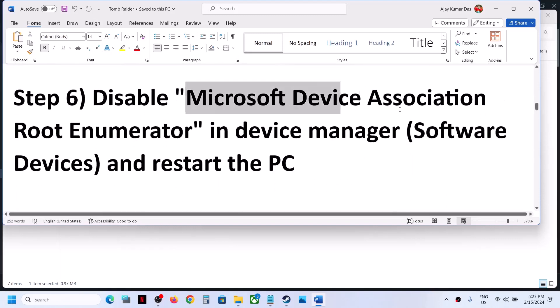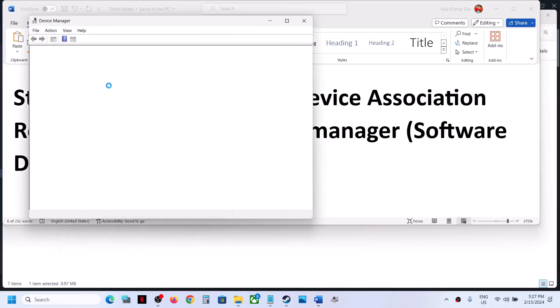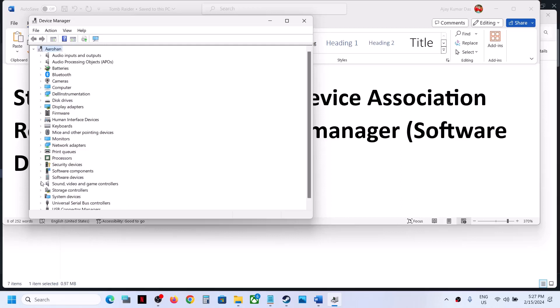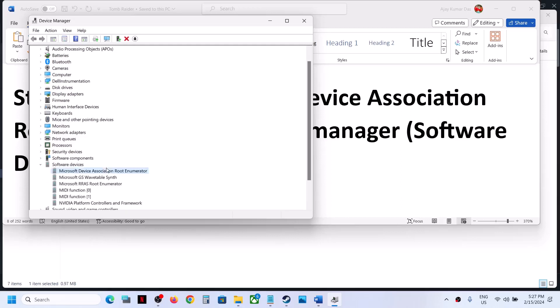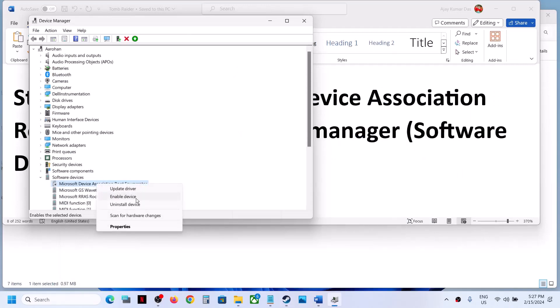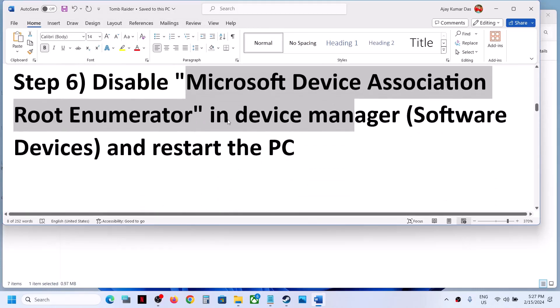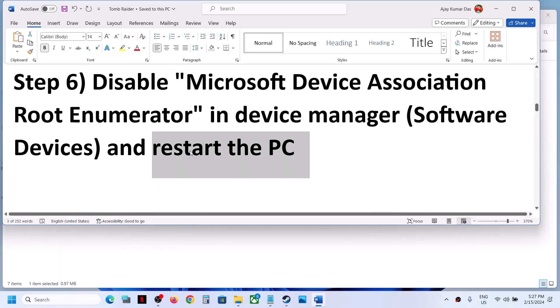The next step is to disable Microsoft Device Association Root Enumerator in Device Manager. Make a right click on the Start Menu and then go to Device Manager. Expand Software Devices, and you can see Microsoft Device Association Root Enumerator. Make a right click and then click on Disable Device, then click on Yes. Now launch the game and check. You can always re-enable it by right-clicking and selecting Enable. When you disable it, make sure that you restart your computer and then launch the game.